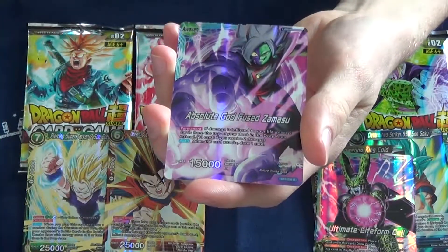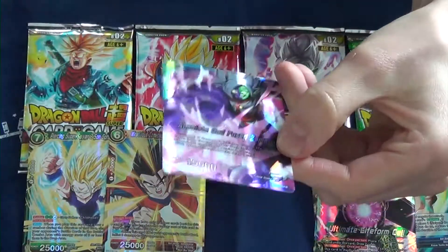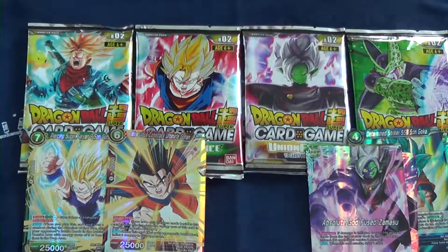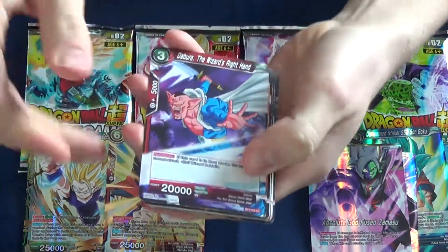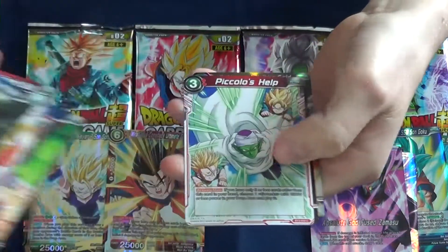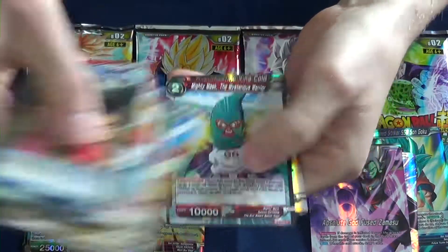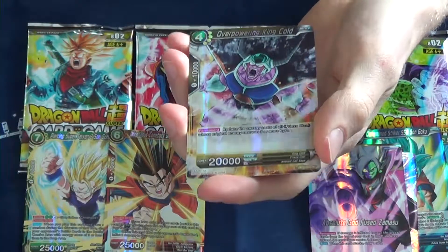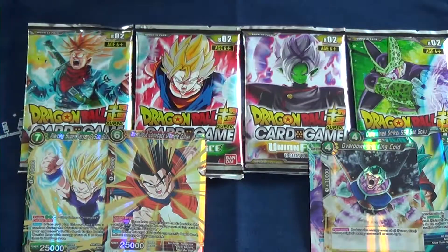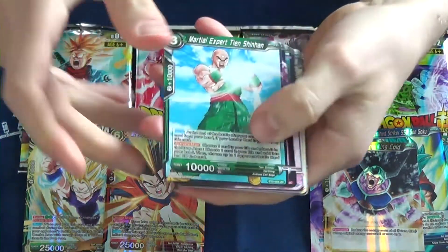This is Absolute God Fused Zamasu — is this a leader card? Yeah, it's a leader card. Cool design. I'm not sure if that actually is a decent leader or not. Piccolo's Help. Is this Future? Yeah, this is Future Gohan, which is also a doubled Overpowering King. Already got one of them. Future Gohan — in the future he is cool. I guess Trunks helping the future didn't really help out all that much.